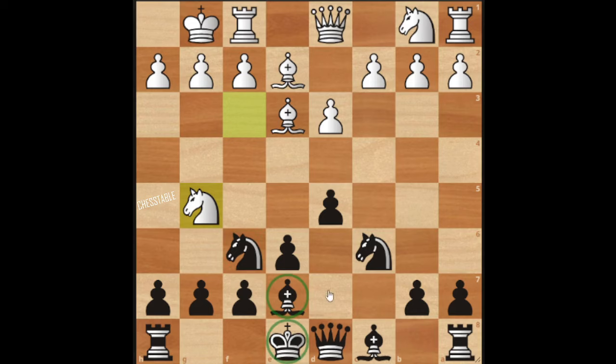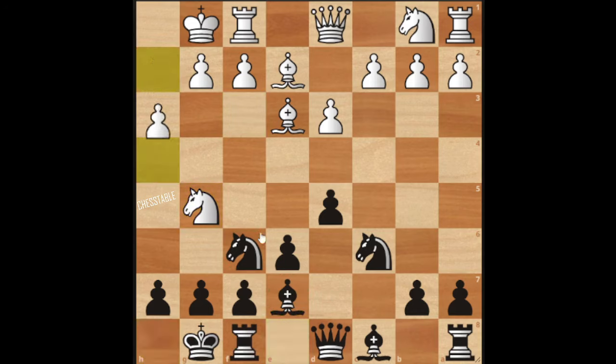Black will have a bishop on e7, the king on e8, and black will actually just castle like that.